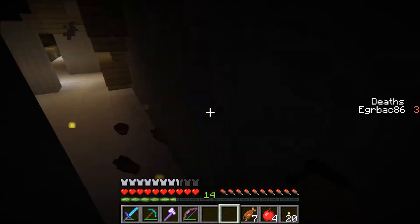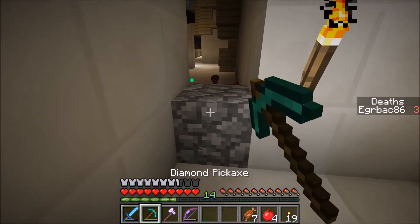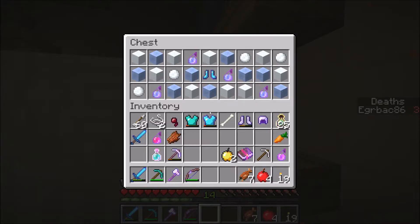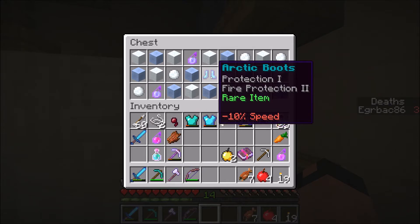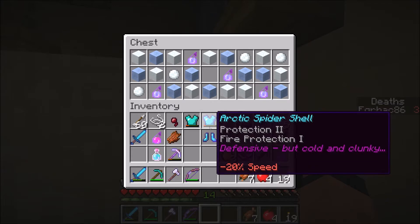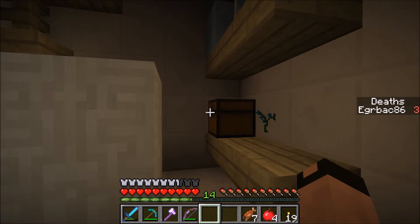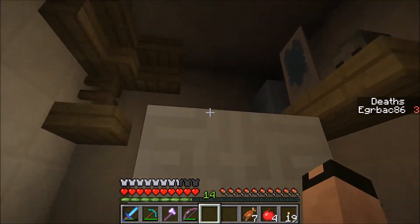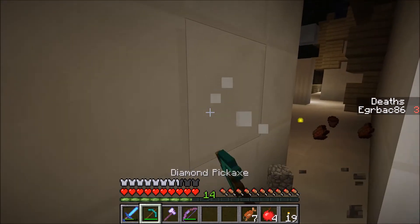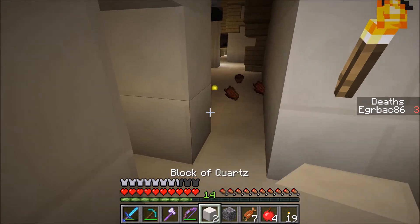That guy was tough. Get some light, let's try this again. What do we got — protection... all this minus 10% speed, minus 15% speed, minus 20% on that one. Cold and clunky, I see. Nothing else in here. What is this?